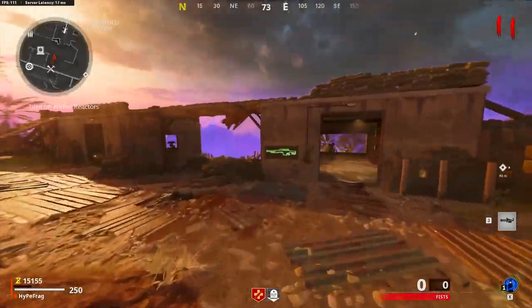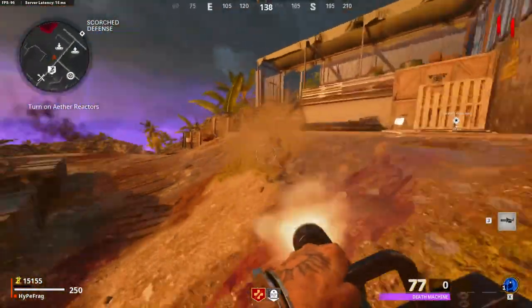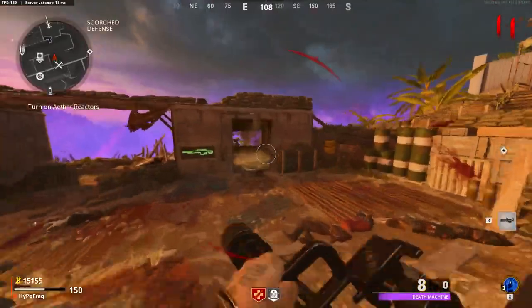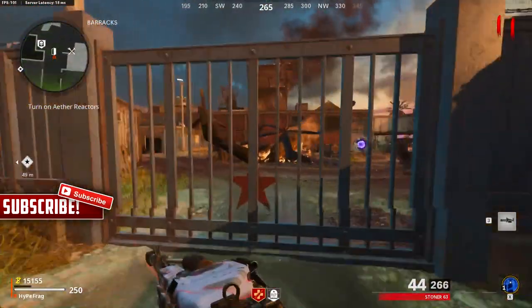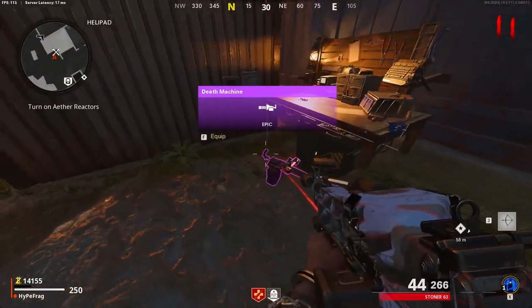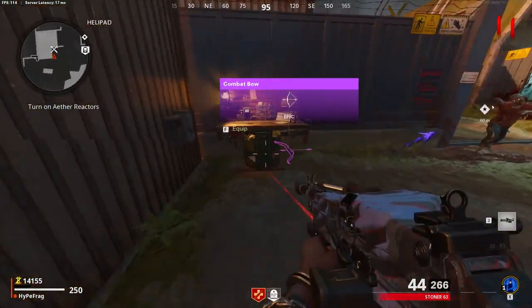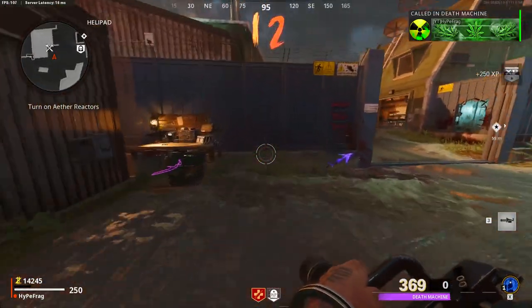Once you've got the death machine, make sure it gets down to around one, five, or ten ammo. Then go and buy a combat bolt or any other score streak. Change back to your primary weapon, pick up the score streak you just bought, and then pick up the death machine again — it should come back with full ammo.